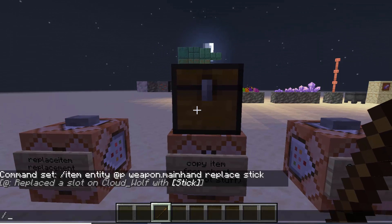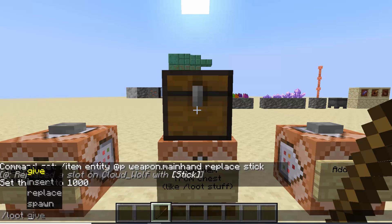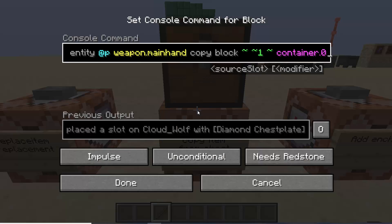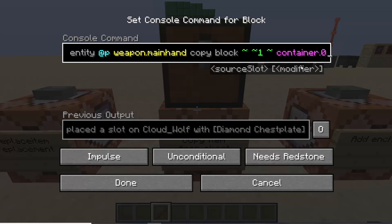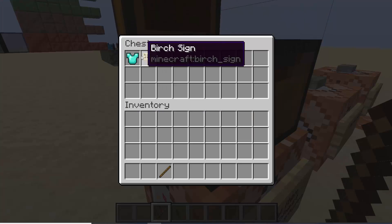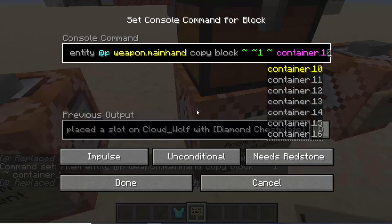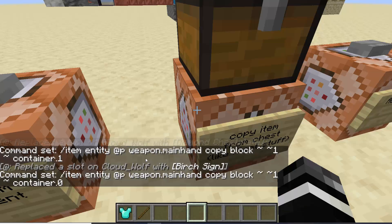Copy is useful for that old thing we used to do with slash loot to copy the contents of a container using a custom loot table. Now we can get rid of that custom loot table and just use 'item entity copy from' with the block and the container components. You still want the custom loot table if you want to copy an entire block, because right now you have to specify the slot — so 'container.0' gives the first item, 'container.1' the second — but this will be useful in most situations.